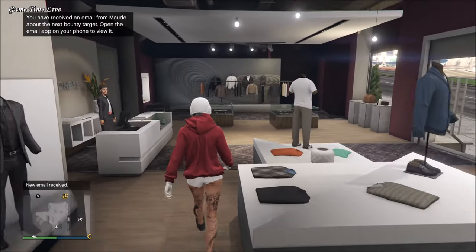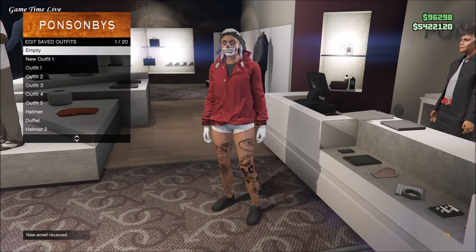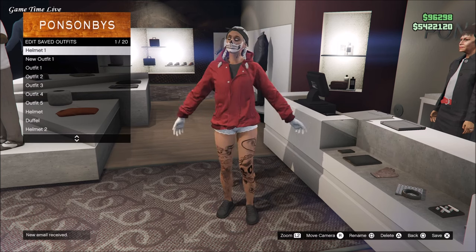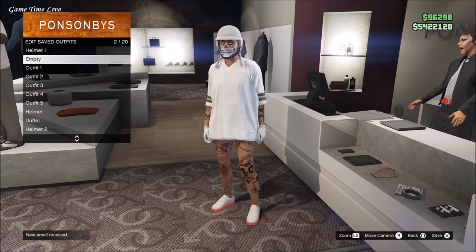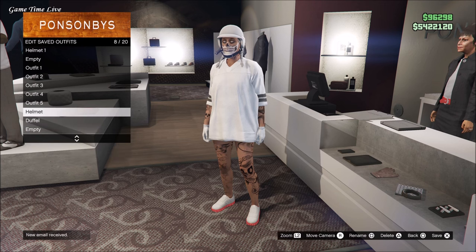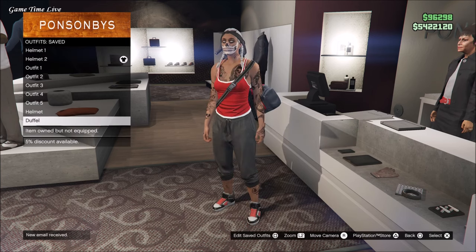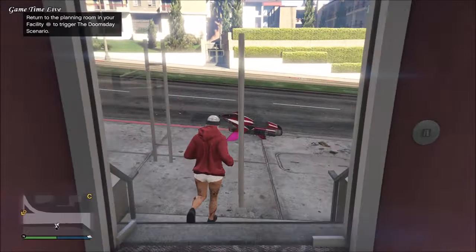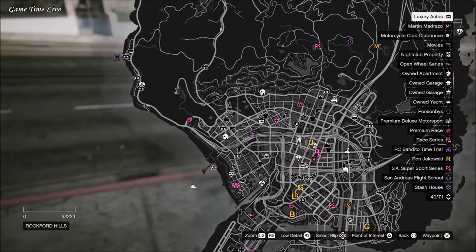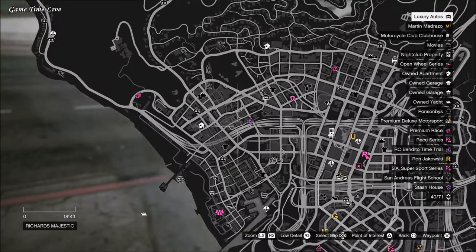This glitch works on both male and female. First, make your way over to the clothing store and create an outfit on either your male or female character with any of these colored hoodies with the hood up. You can choose any hoodie you want to combine with your colored helmets. For this video I'm choosing the red one. Save this outfit with some random pants, shoes, and accessories, and also save a colored helmet next to it — I'll be using a white helmet.